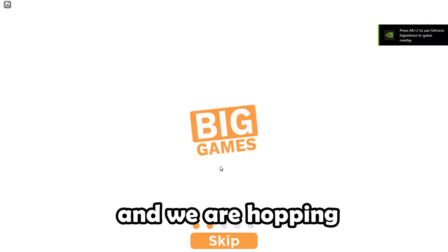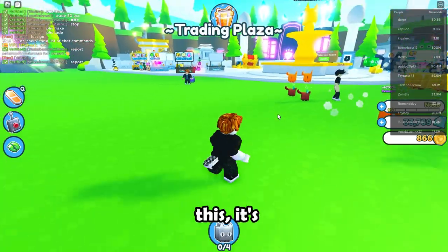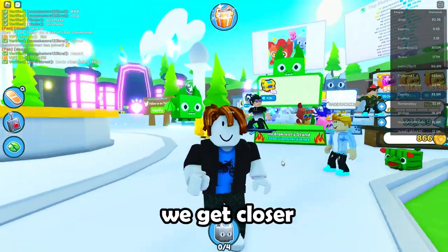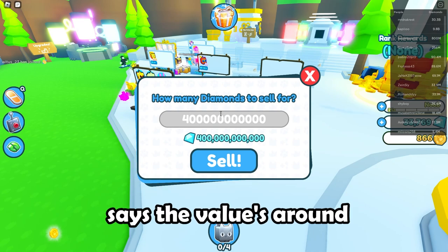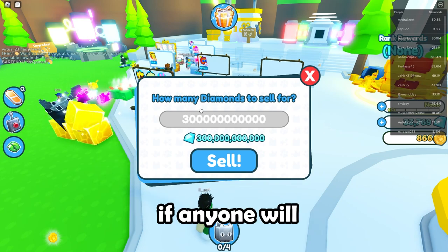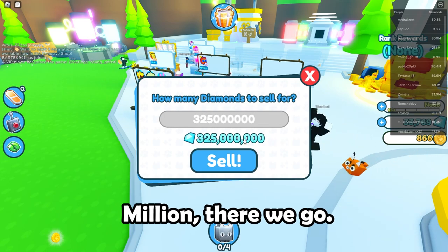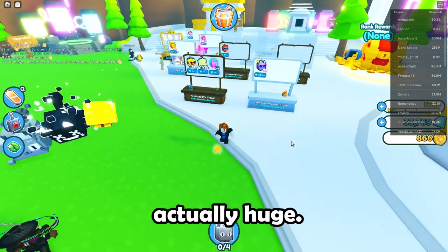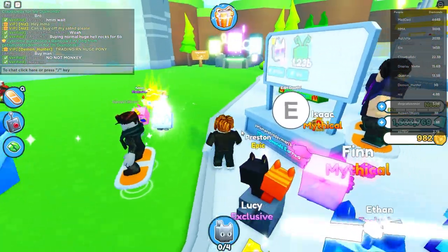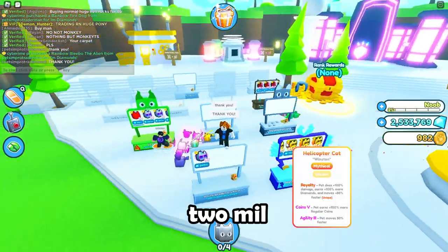It's the next day and we're hopping back into the hub to try and sell this exclusive. Cosmic says the value is around 400 million, but the demand is like 2 out of 10, so I think I'm going to try and sell it for 300 million and see if anyone grabs that — maybe 325. This guy bought some of our smaller stuff. Somebody bought the fire dog — one mil extra — and the alien. We're sitting at 2 million with 250 million still in the stand. I put the price down to 240 million because this guy behind me undercut me at 250 million.